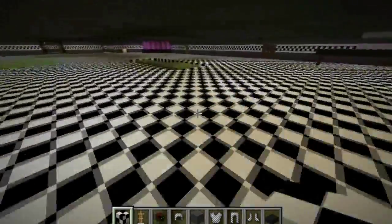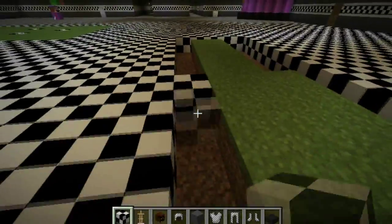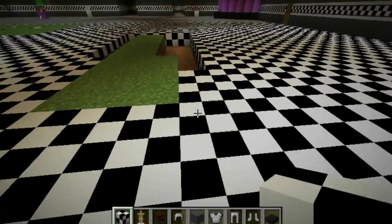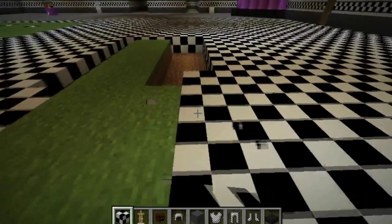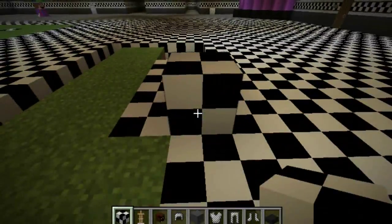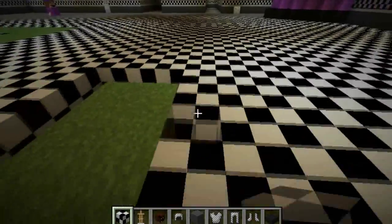As you can see, I already set up the animatronics on blocks so they can move. This is a mod. You guys can go download it yourselves after I'm done building this map — you can play it, and Freddy kills you as well. Sorry for the clicking in the background.